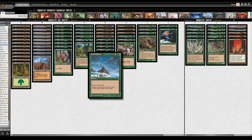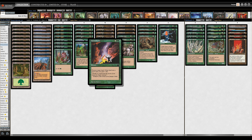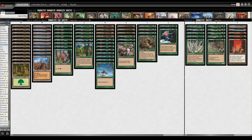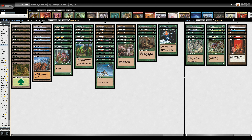Thermokarst and Winter's Grasp are your primo land destruction spells. Winter's Grasp is a green Stone Rain with a slightly more demanding casting cost, and Thermokarst is the same thing functionally — nobody's really playing Snow-Lands except for style points in pre-modern, and if they do, you're punishing them by gaining a life. Creeping Mold times three gives us a critical mass of land destruction effects for progressions where you're going turn one dork, turn two land destruction, turn three land destruction, and really putting the hammer to the opponent — but of course it can also take down artifacts or enchantments, making it a very nice flexible piece at the top end of the land destruction suite.